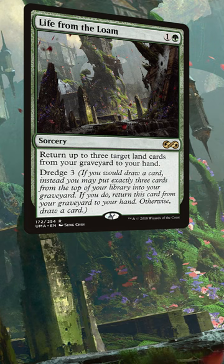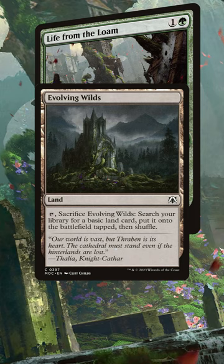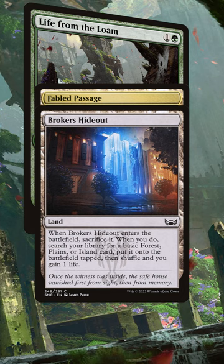While it's pretty amazing if you can afford fetch lands in your deck — they're at an all-time low right now, by the way — you definitely do not need them to make this card great. Evolving Wilds, Myriad Landscape, Warped Landscape, Blighted Woodland, and Terramorphic Expanse are your more typical budget fetch land alternatives. Fabled Passage as well as the new Capenna cycle of fetches are newer cards that work great as well.